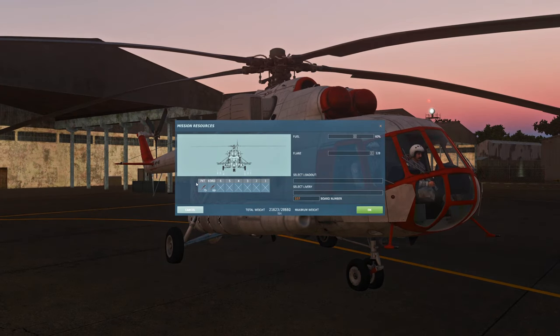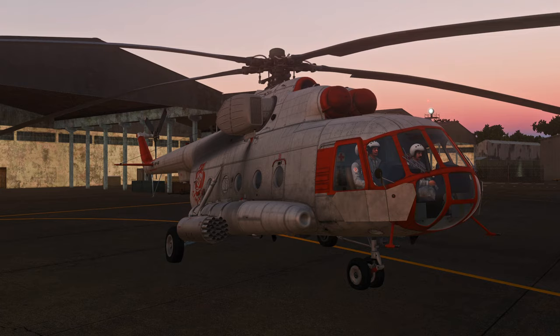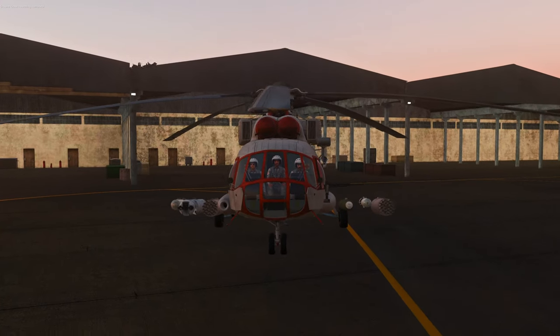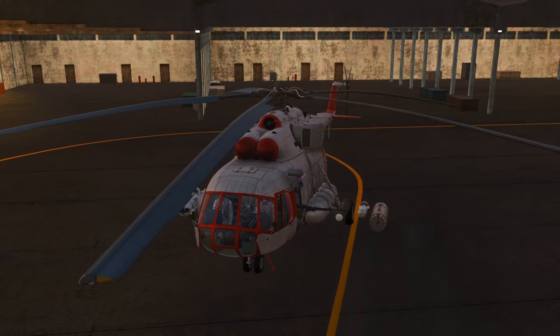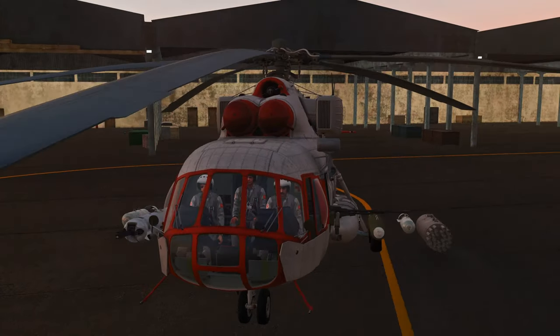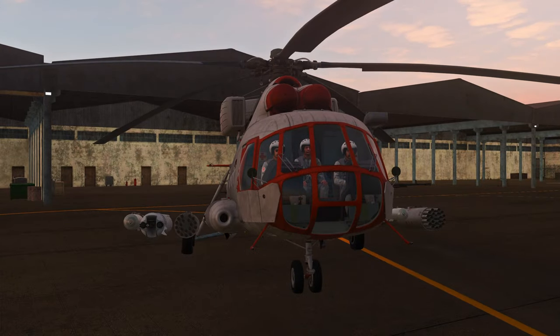So what happens if we try to put stuff back on? Let's throw on a bomb, a gun pod, some rockets, and something different on the other side, then request rearming. The ground crew says copy. There's our pylon — and there it goes. Now all our weapons are being mounted to nothing, and the ground crew is seemingly fine with that. So we can fly around with floating weapons not attached to anything, and our pylons aren't there. That part works more or less, aside from the whole invisible pylons thing.